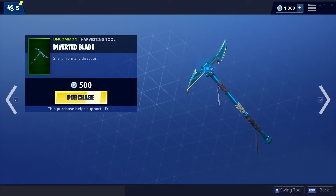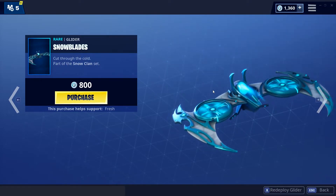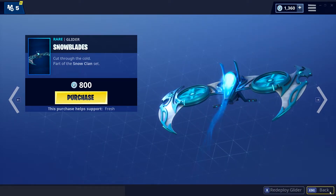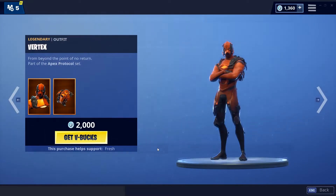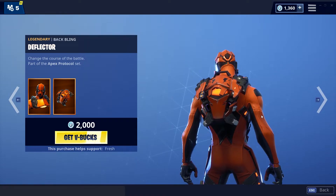The Inverted Blade pickaxe — decent pickaxe. Snow Blades glider, pretty fire glider, looks pretty cool. Then we have the Vertex skin, decent skin in my opinion, and the Deflector back bling which is pretty fire.